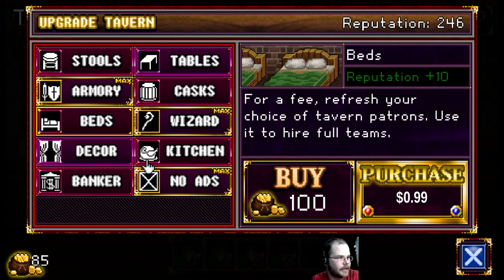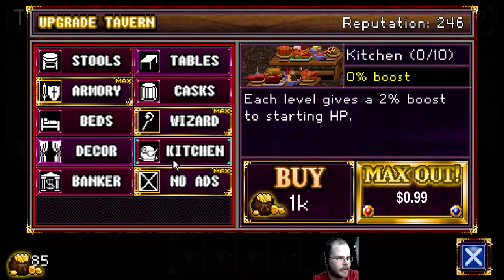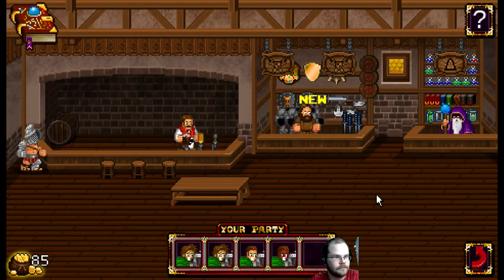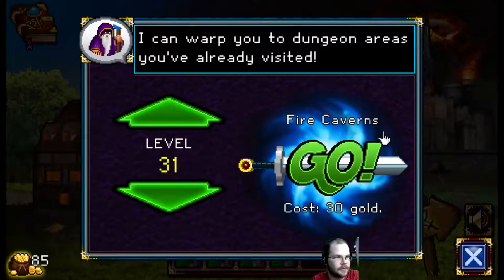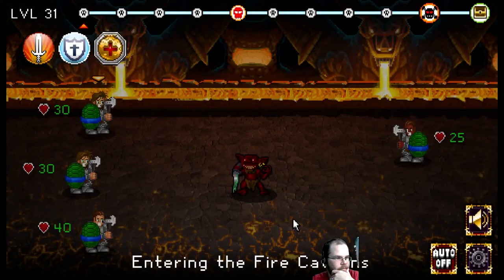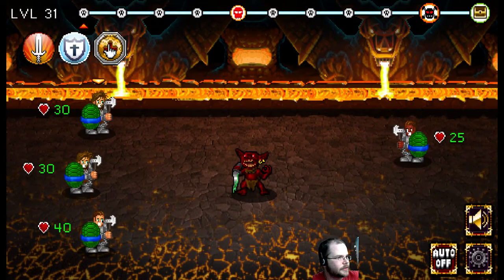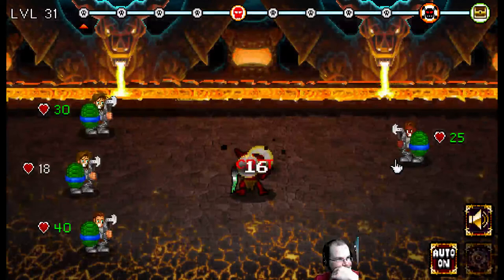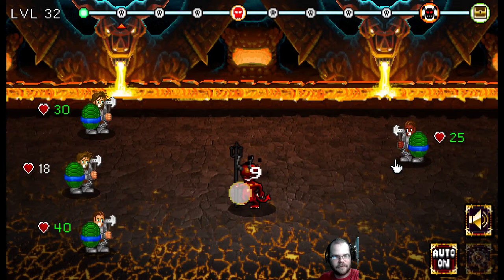We can't buy the bed either. We can't buy anything. But we have four skilled guys, good shields, good items. We wanna warp up to level 31 — the fire caverns. We're back here again. Oh, we have different abilities here — let's heal, let's defend. No need for that though, we'll auto it and make some cash. That's basically the game. Entertaining up to a point.